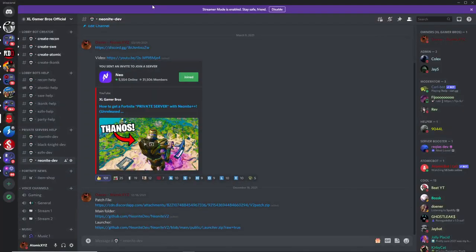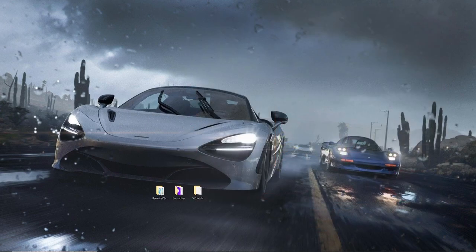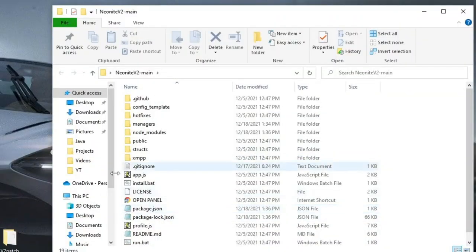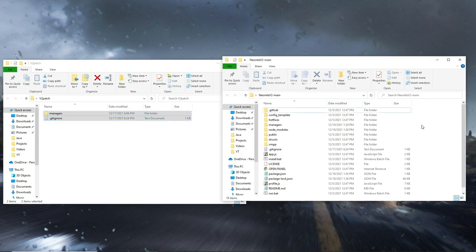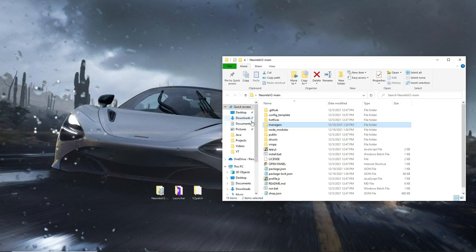I've already downloaded and extracted all three of these. You should have these three folders once you've downloaded everything from Discord. Now open up the main folder first — you'll see a bunch of things in there. Then open up the patch folder in a separate window, select all of those files, and drag them into the main folder. Click replace files in destination if prompted. Now your main folder is updated.